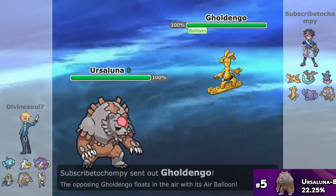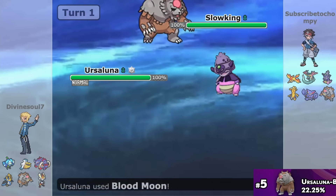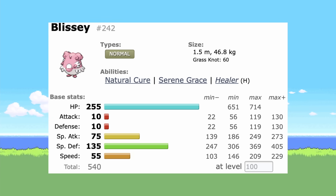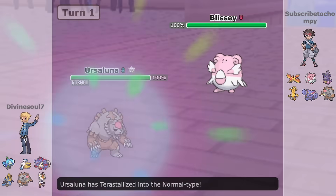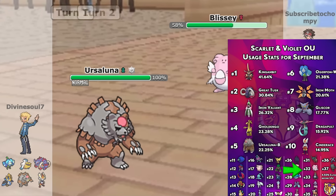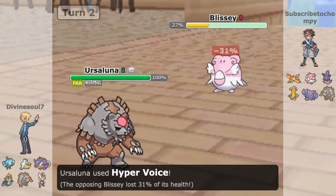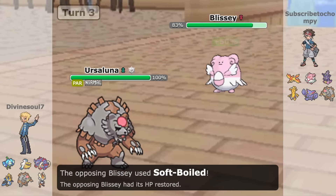Blood Moon Ursaluna is at number 5, but I don't think this needs any introduction — literally Blood Moon. Blood Moon has also helped the rise of Blissey, as it's literally the only reliable Blood Moon Ursaluna counter. Blissey takes little to no damage from Blood Moon Ursaluna's attacks compared to other defensive Pokémon like Corviknight. The shock from NU to OU is incredible, but this also means once Blood Moon is banned to Ubers, it will drop right back into NU, if not drop in usage by a lot.